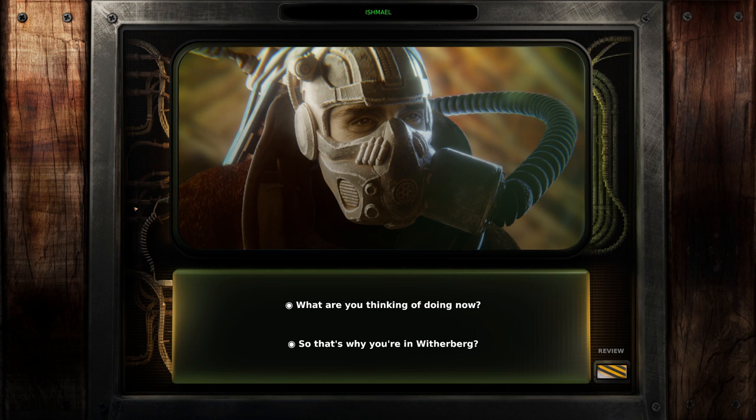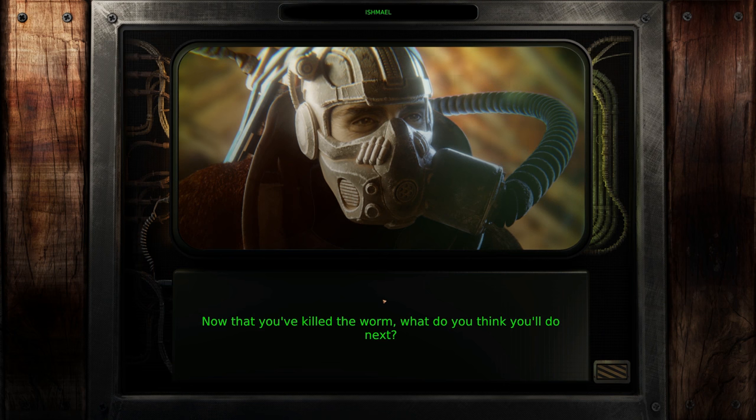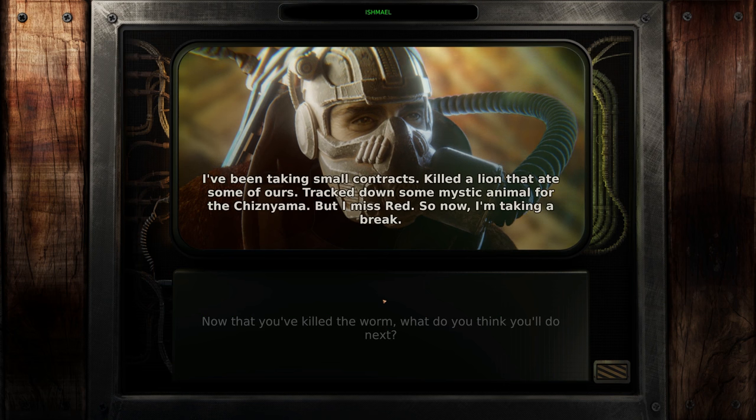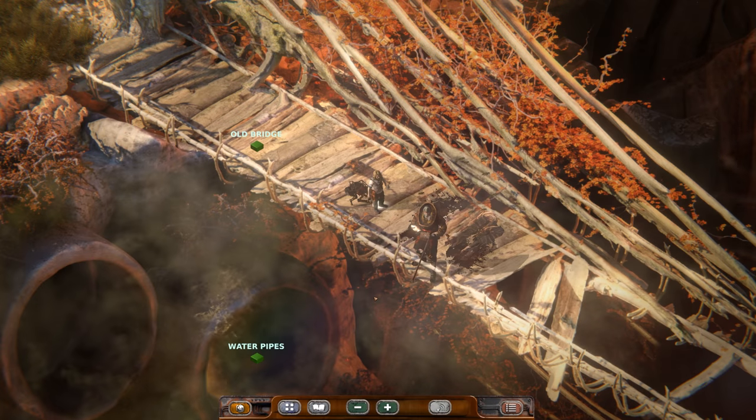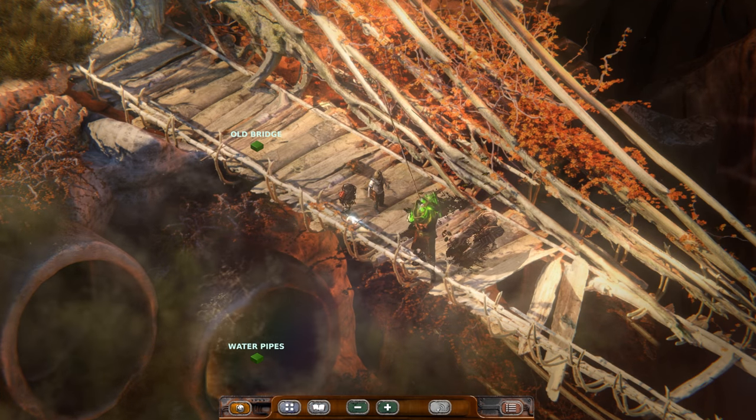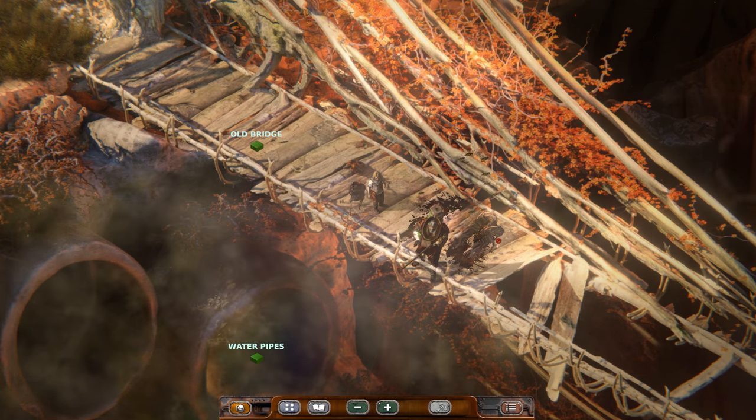I know it's a giant bug, but damn, Red sounds amazing. I'm so sorry. Also, the way they killed the giant worm sounds suspiciously like how they killed the worm in the movie Tremors. Now that you've killed the worm, what do you think of doing next? I've been taking small contracts - killed a lion that ate some of ours, tracked down some mystic animal for the Chisinyama, but I misread. So now I'm taking a break. I'm fishing. Look after that drone there - look after your partners. I will. Nothing's gonna happen to Pooch.